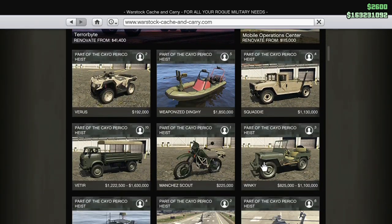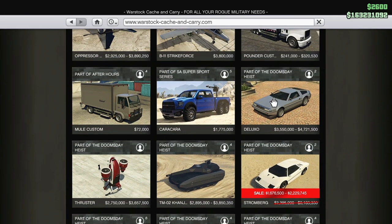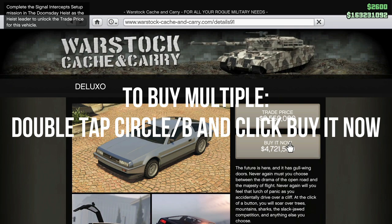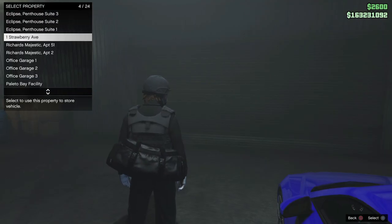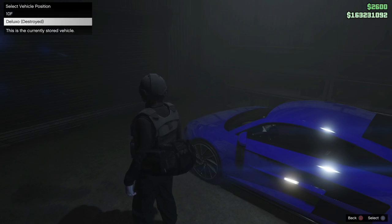Anyways, go ahead and buy whatever car you want to buy, but stay on the sold screen. I'm going to show y'all what that is right now. Now, if you want to buy multiple, all you have to do is click 'buy it now' and then double tap circle or B and then hit 'buy it now' again. I'm only going to buy one in this example, but if y'all want to do it that way, do it that way.